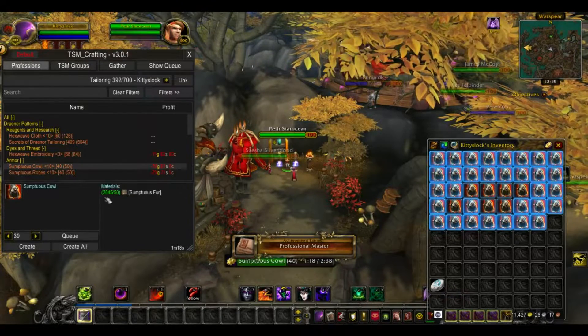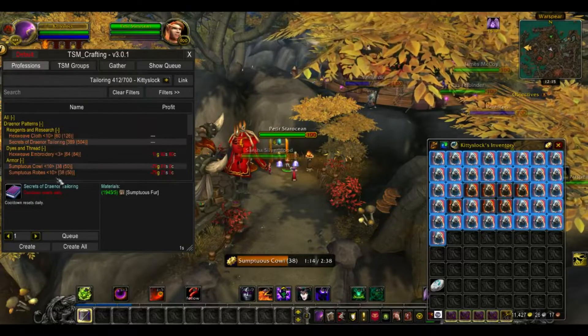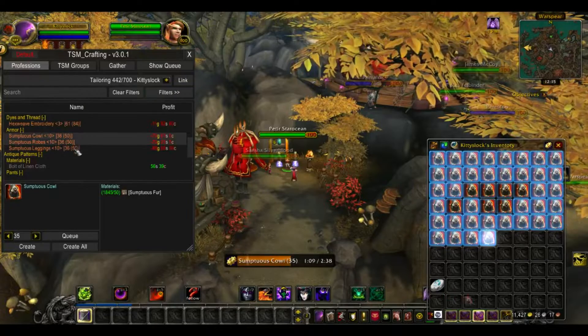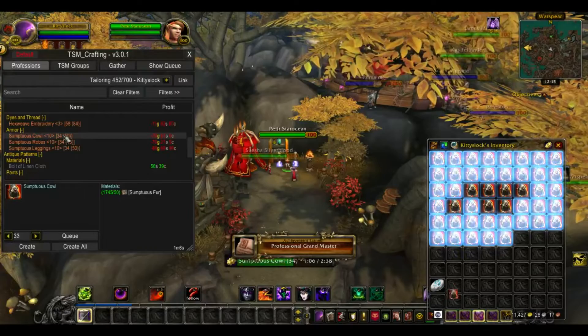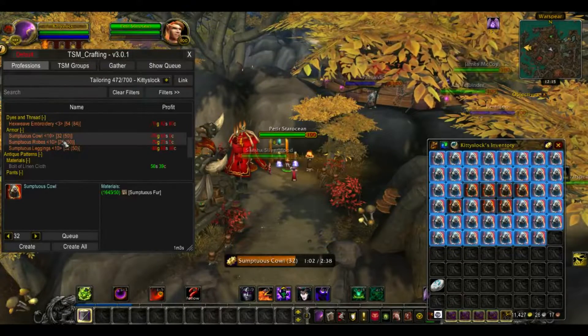The second you learn Draenor Tailoring, you learn all of these recipes right here. Any one of these — sumptuous cowl, sumptuous robe, sumptuous leggings — give 10 levels per 50 fur. I'm just going to be disenchanting these since they're not worth selling. So I just went ahead and hit Create All.